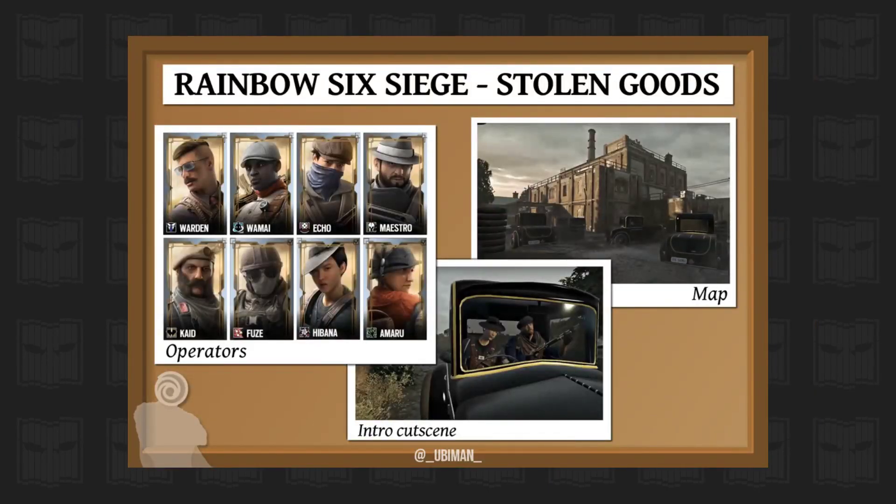One last look at the skins — as you can see, those are the operator cards. Kaid is looking cool, Maestro is looking cool, Echo is looking cool. I'm really excited for this event. Comment down below what you guys think about the Stolen Goods event coming to Rainbow Six Siege. There is no confirmed date yet, and I'll see you guys later. Peace.